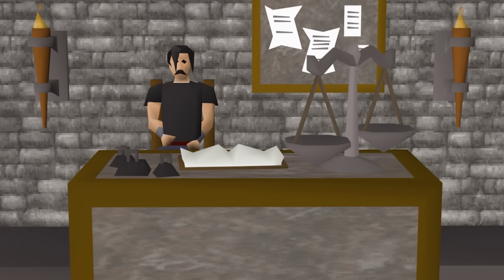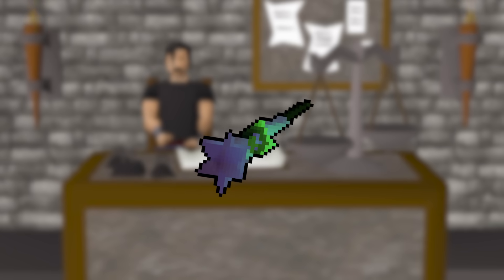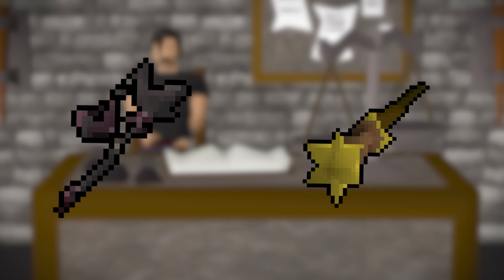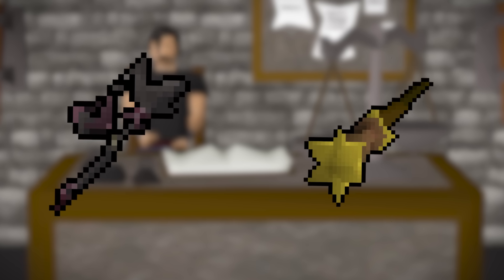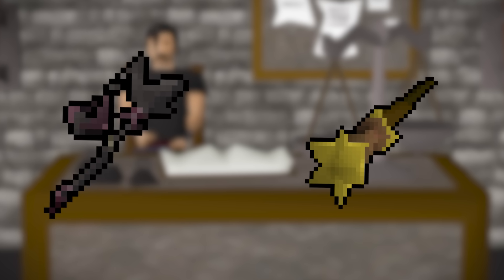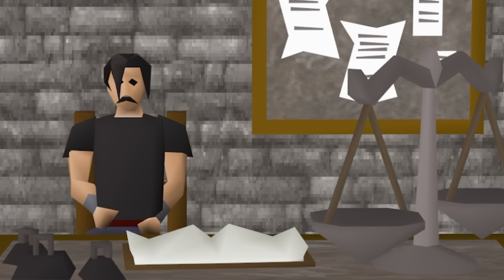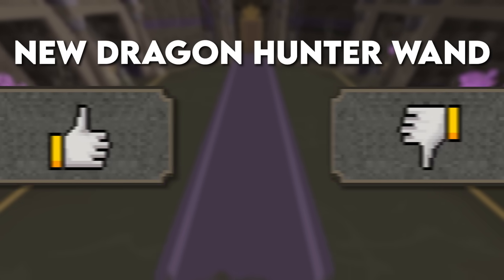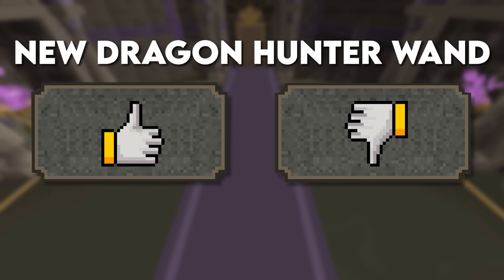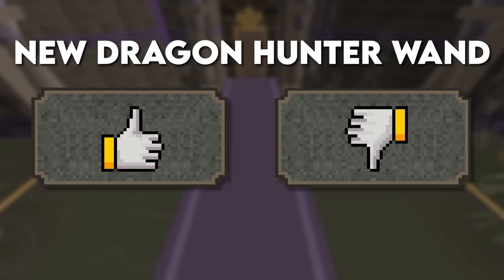There is definitely some argument that this wand comes in at a much lower requirement than other magic weapons that could also take advantage of the standard spellbook. The Master Wand, the Nightmare Staff — are these just overshadowed by an option you could get much earlier with far fewer hours dedicated to achieving it? But that's just me playing devil's advocate. Be sure to let me know in the comments — is this wand far too powerful for how accessible it is, or is it underpowered?